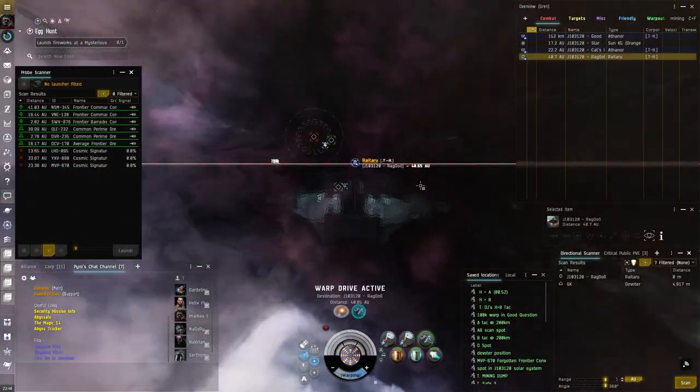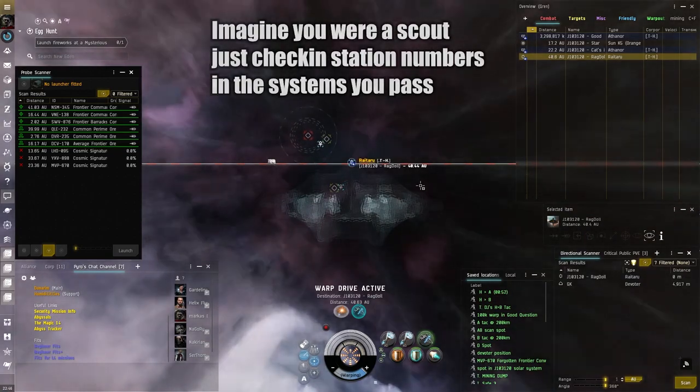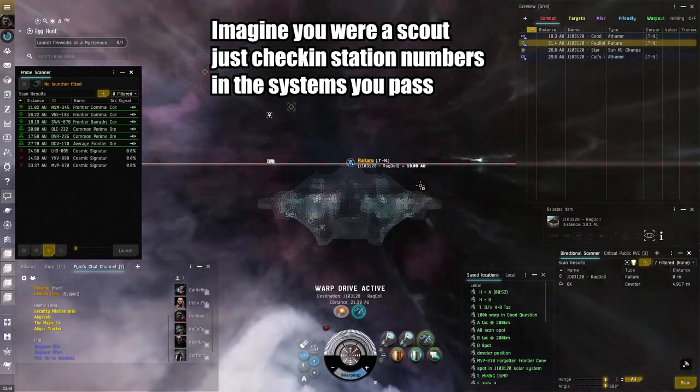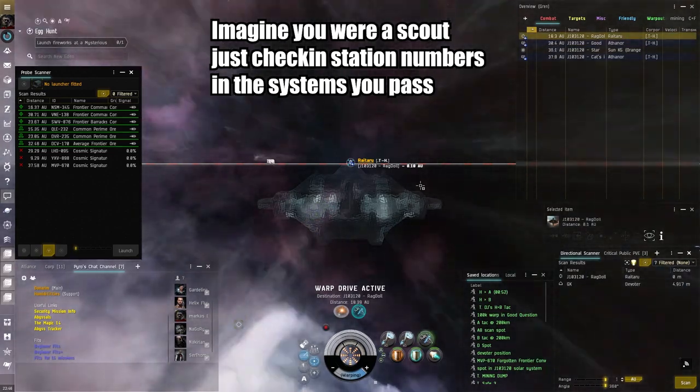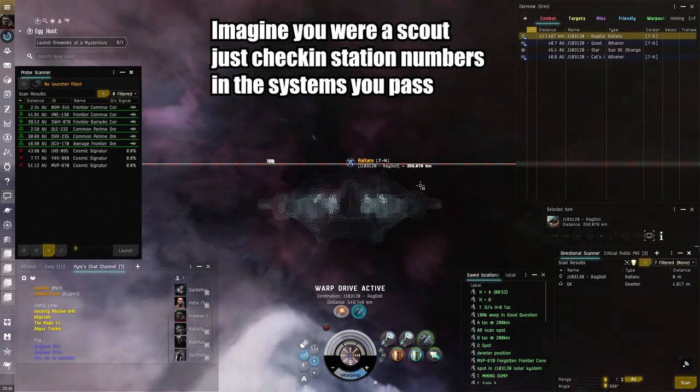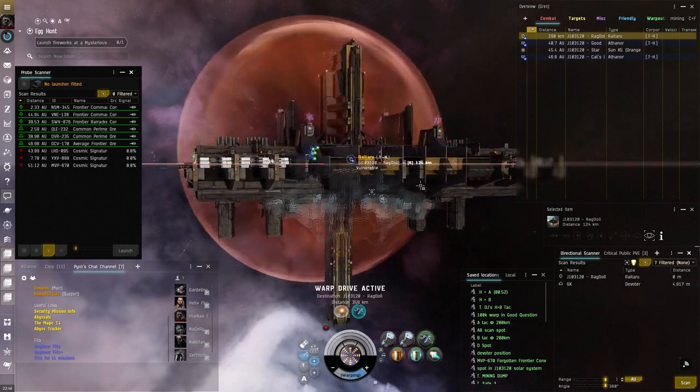We use this for trying to catch cloaky, slippery things that we can't normally catch. If you see an Astero coming down the chain and you want to try to catch it, you're not going to catch an Astero unless you do something like this. This is also great for right now — we're going through an eviction scare, so we're trying to get rid of a couple of seeds that they have on our hole.